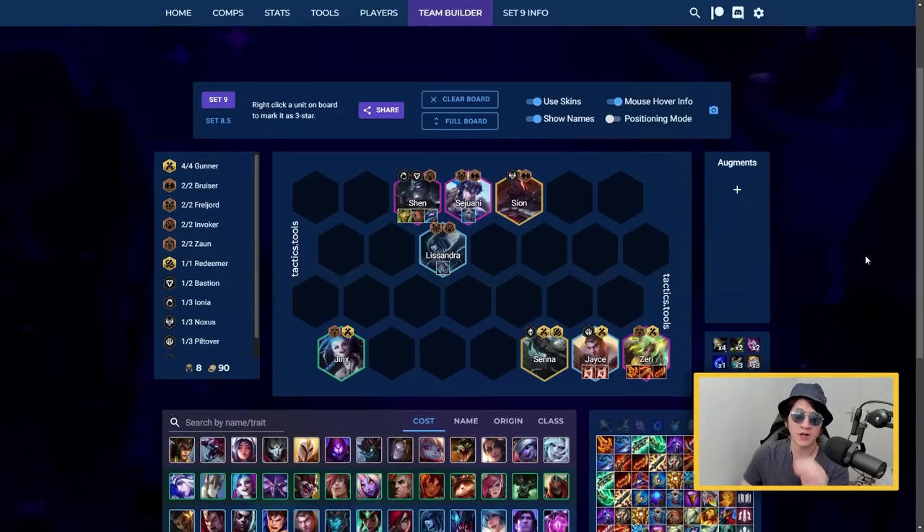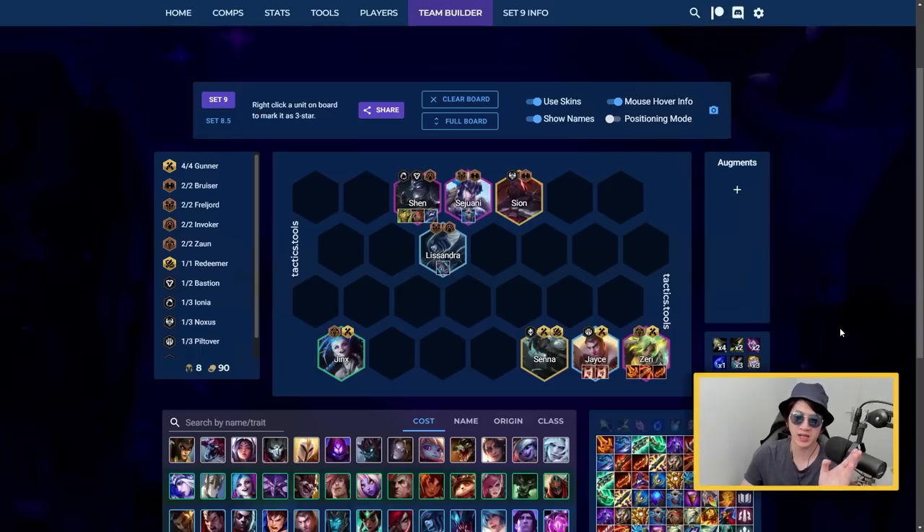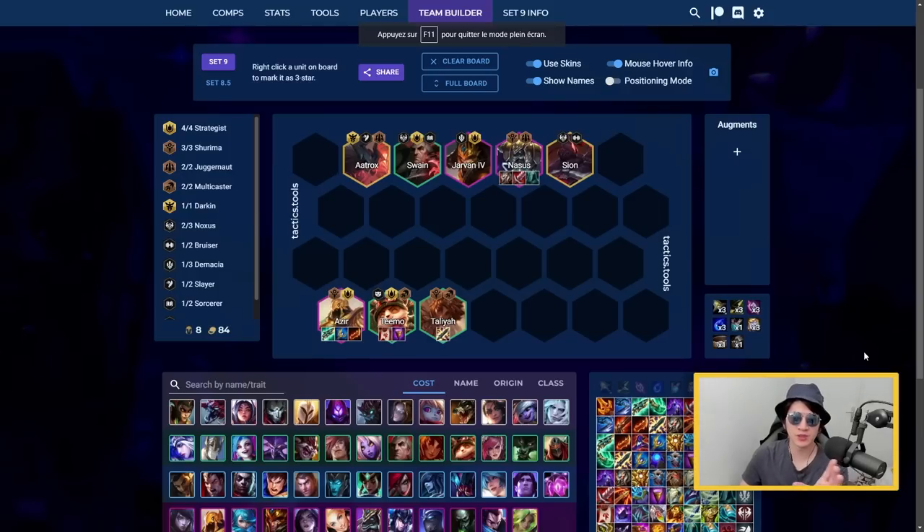For the Zeri gunner comp, the frontline remains Shen, Sejuani, Lissandra, and Swain - an insane late-game frontline that fits many comps. Behind them, run four Gunners with Zeri as your carry. She has extremely powerful late-game damage, especially with Jayce, Ziggs, and Senna buffing her attack speed. During her five-second ability window, she can deal massive damage to multiple targets.